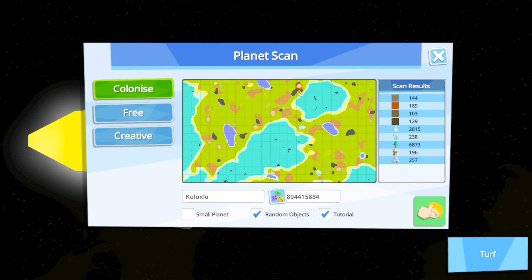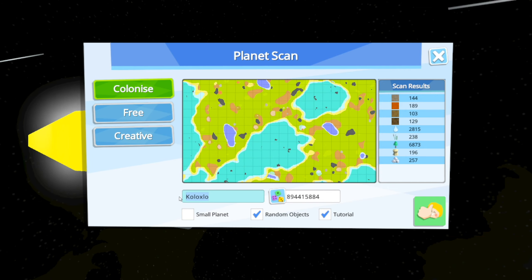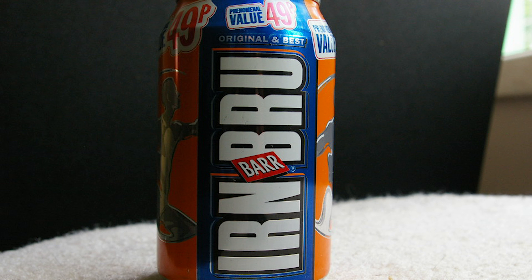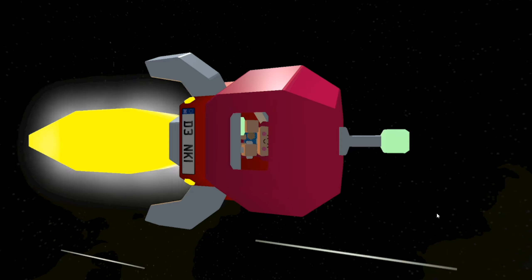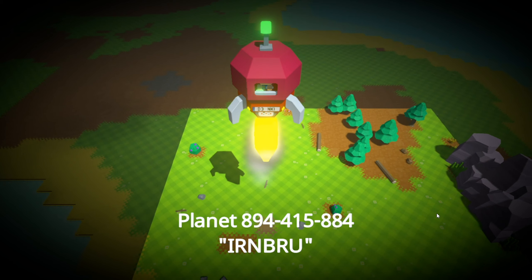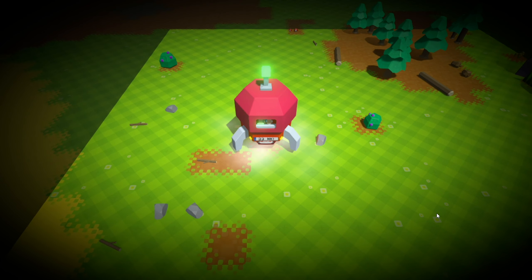Here's my planet. We can do colonize, free, or creative - let's do colonize. Let's change the name. Let's call our planet... Iron Brew. Let's call it Iron Brew because we can. And do start. Here we go. Welcome to planet 894-415-884, Iron Brew.